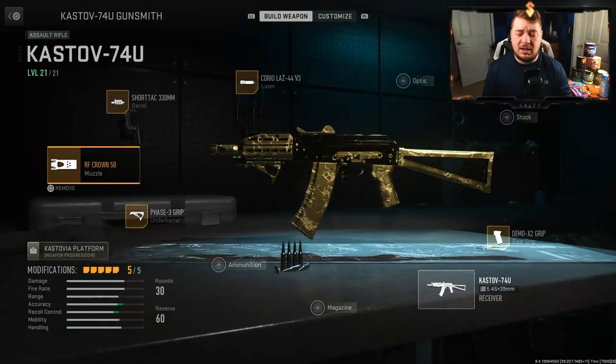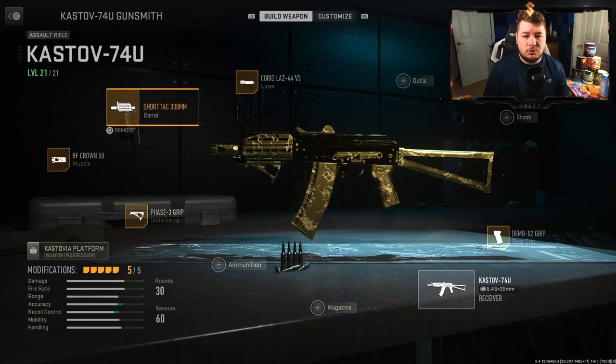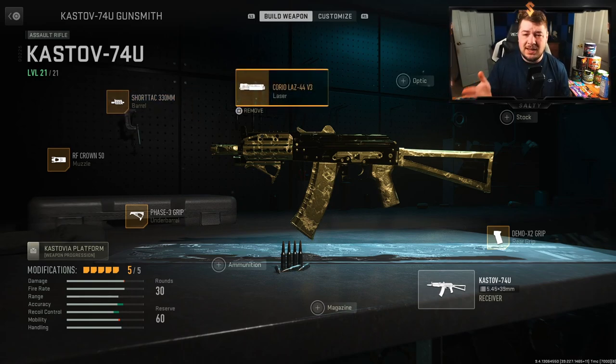I wanted to start this list with an honorable mention, and that is the Kastov 74u. The Kastov is technically an assault rifle in this game, but to me it is definitely more of an SMG. It's very fast moving, has very high damage, and is good at close and medium range. But in my opinion it just doesn't top the other three I'm about to list, so I guess this would technically put it at number four, though I consider it more viable as an SMG.